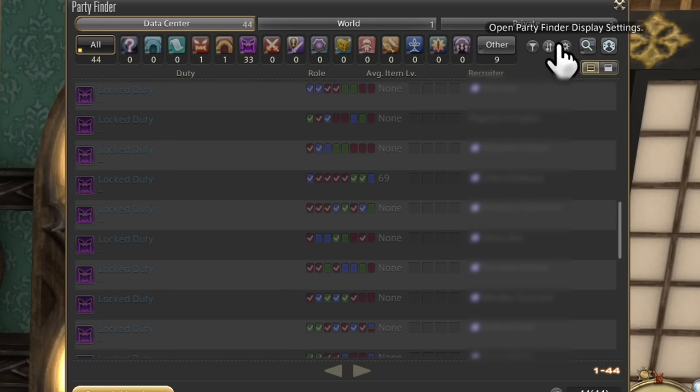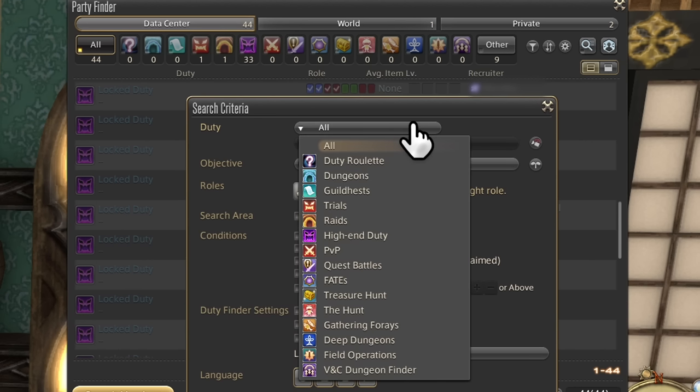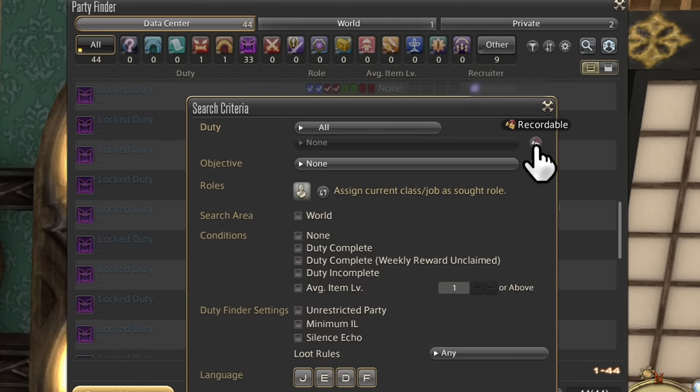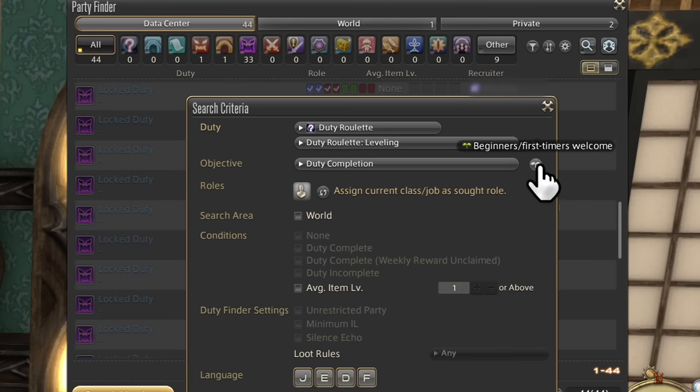Next to the gear we have three buttons. The first is for adjusting criteria for what parties you want to find if the other tabs aren't specific enough — you can filter out every duty except for one. The objective dropdown is for listing your specific purpose: looking to clear a fight, farm loot, or still learning. It might be better to leave it at none though, since people can put the wrong tags on specific party types.